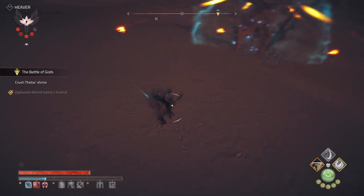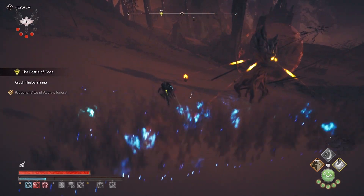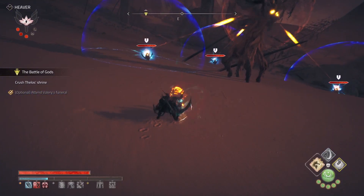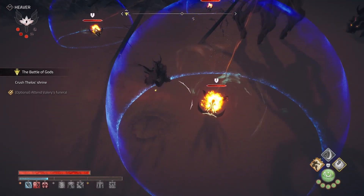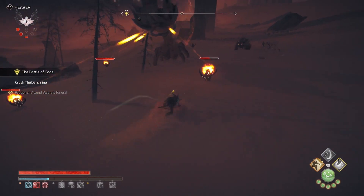Be careful after destroying one core — a wave comes after your last position, so jump, evade, and continue with the rest. Also, you can deal more damage when they glow blue, because they have less defense.